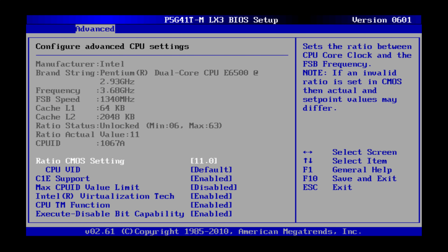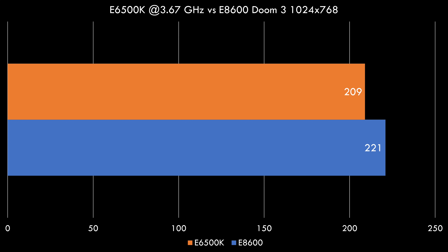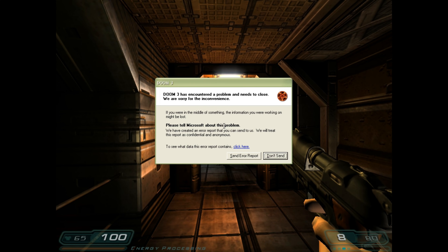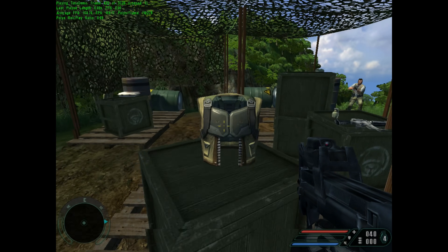Next I raised the multiplier to 11x. The E6500K now runs at 3.67 GHz and it does get faster, but it's still not able to catch the E8600 — a score of 166 in Far Cry and 209 FPS in Doom 3. Next was 3.833 GHz with a multiplier of 11.5. I also increased the voltage to the processor, but unfortunately the machine was not stable — in both Far Cry and Doom 3 we were getting crashes.